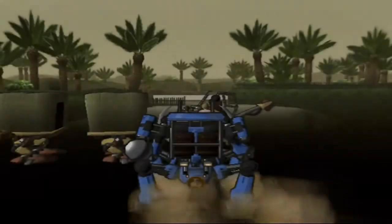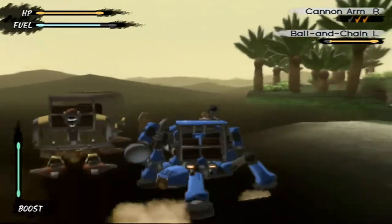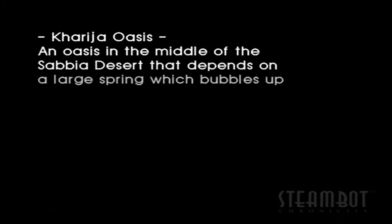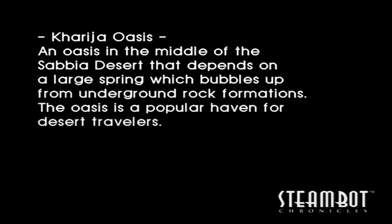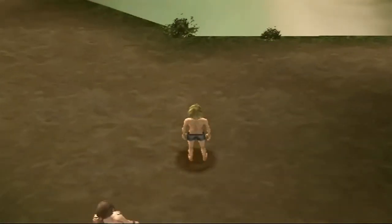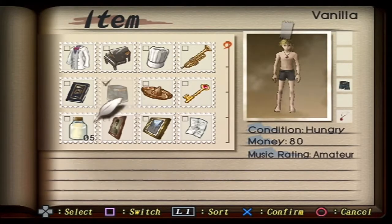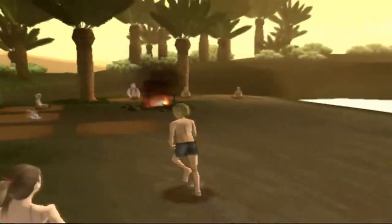We've been at it for like ten minutes, but okay. So yeah, we got a little oasis here. Is it a really good idea just to leave the caravan just sitting out here? Oh well. Yeah, the Sabia Desert looks bigger than it actually is — we're already halfway across. Anyways, welcome to the oasis. Just drink, like, two pieces of milk. There we go. Welcome to the oasis — let's take a look around.